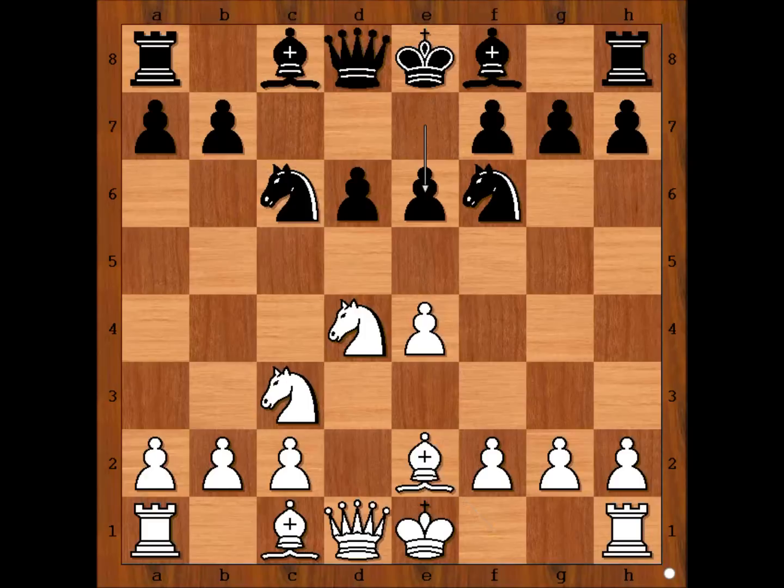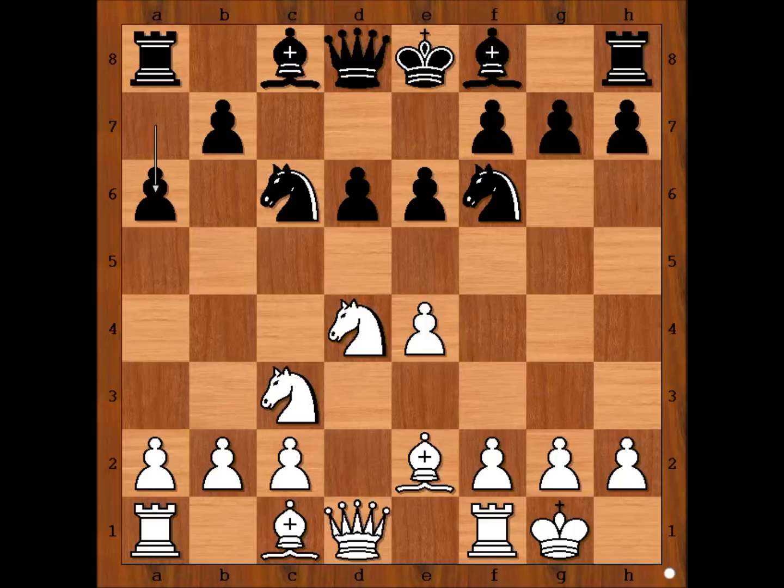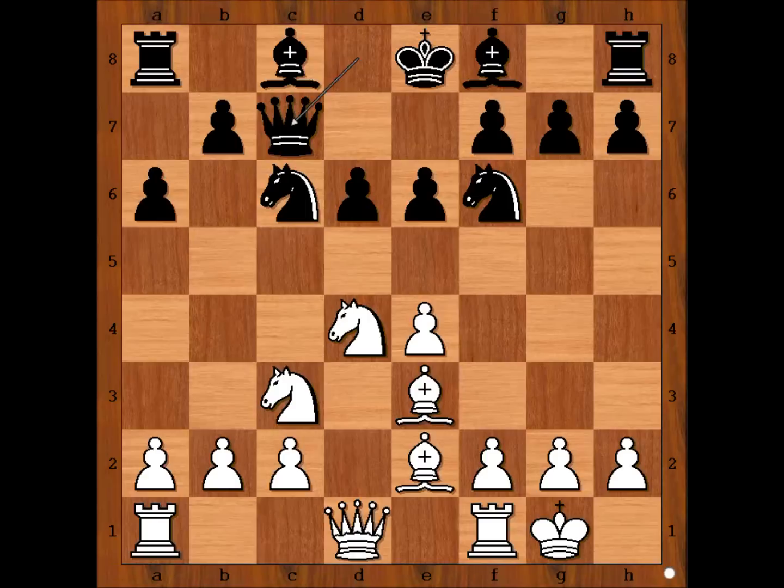Attacking the pawn on e4, defending, d6, bishop to e2, e6. Emanuel Lasker castled on the king side. Then a6, bishop to e3, going to c7. So we have the Scheveningen Sicilian defense.